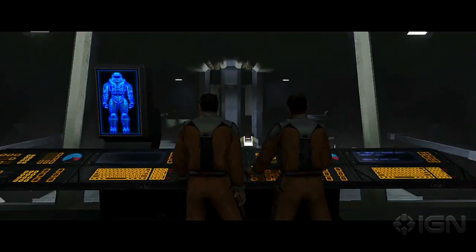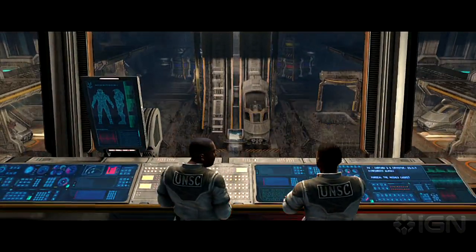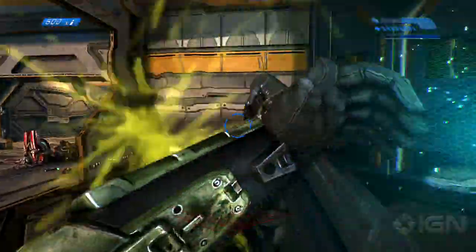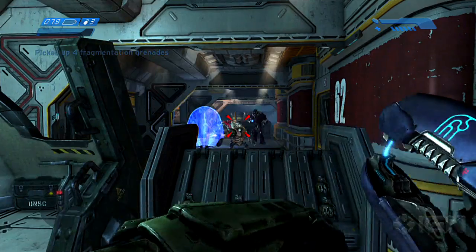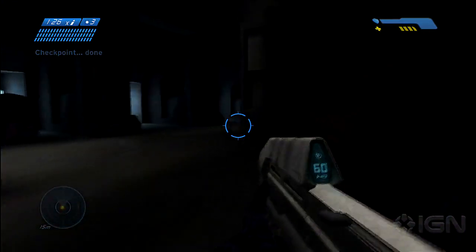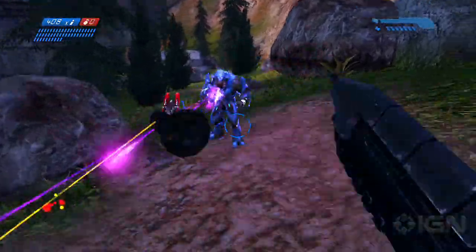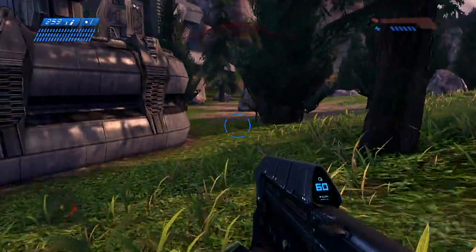One of the biggest selling points in Halo Anniversary is the refashioned graphics. Whereas many HD reboots have been content with just upping the resolution, Halo Anniversary went one better and added in a hot new proprietary graphics engine courtesy of developer Saber Interactive, and even allows players to switch between old and new styled graphics. Halo Anniversary is definitely a marked step up from the original game, and flipping back and forth between old and new graphics will show you just how far we've come in ten years. However, there is still room for improvement — the frame rates are pretty jittery, and the look generally isn't as good as other shooters on the market these days.